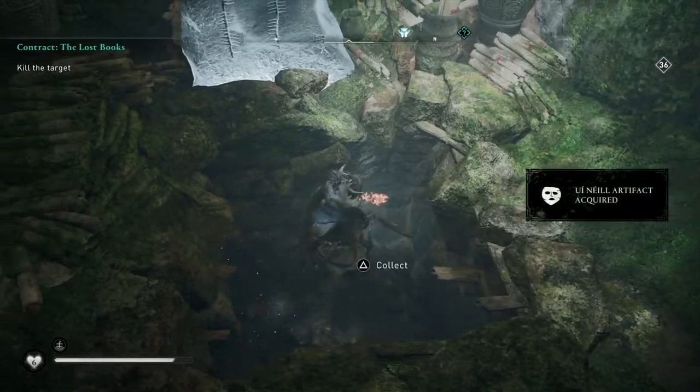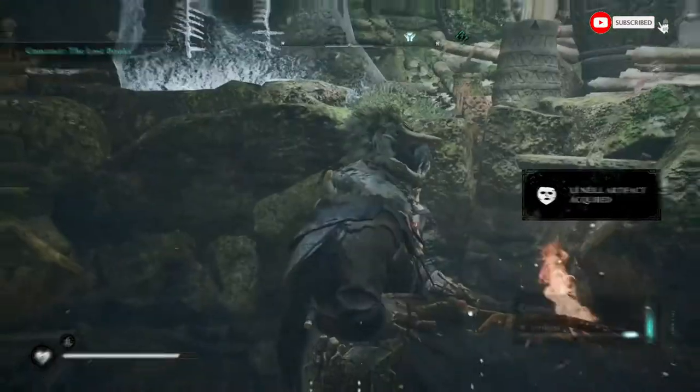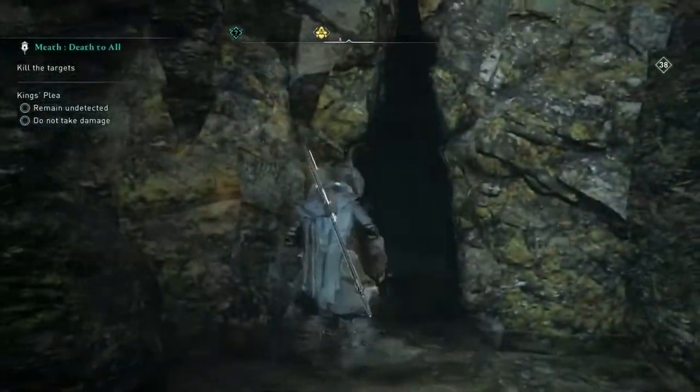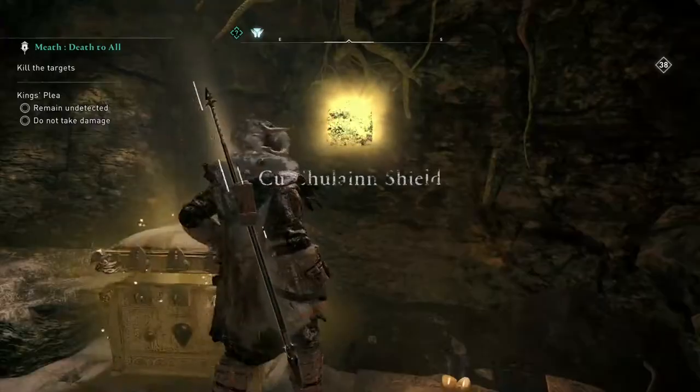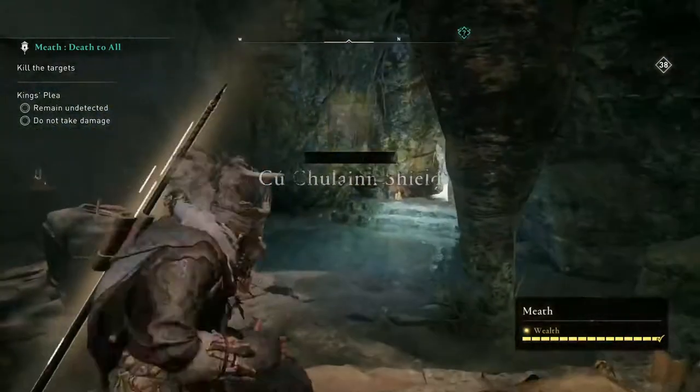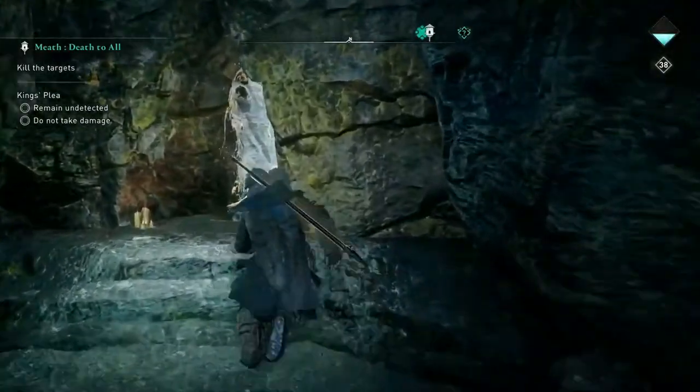After you find all the UI Neal artifacts you need to travel to this location on the map — it's South Connect. There is a waterfall and inside there's a crack and you will get a chest here with the shield. To open the chest you need all the UI Neal artifacts, and I'm going to show you now the location for each one.